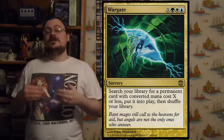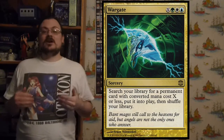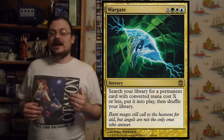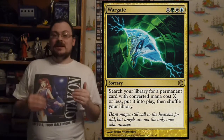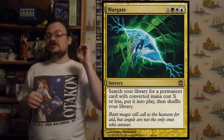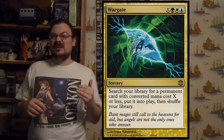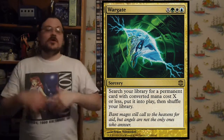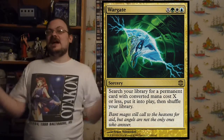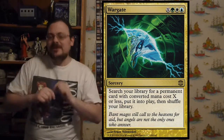War Gate: search your library for a permanent card with a converted mana cost of X or less and put it onto the battlefield, then shuffle your library. It could be anything — lands have a converted mana cost of zero so you could search for a land if needed, or you could search for a creature, enchantment, artifact, or Planeswalker. Something you need right now that's a permanent, you can put it into play.